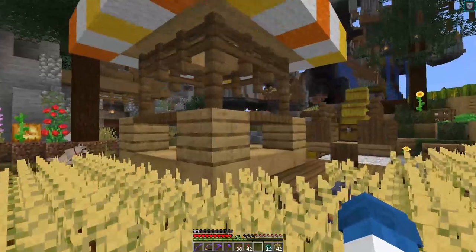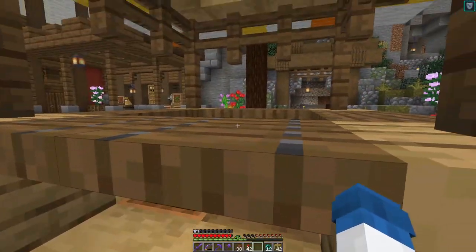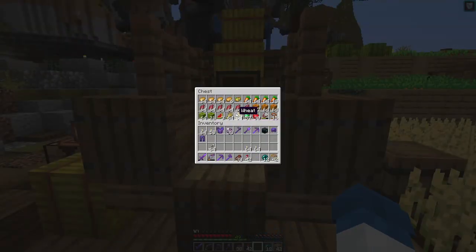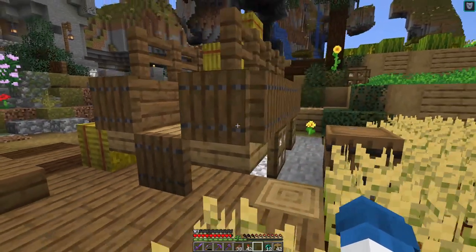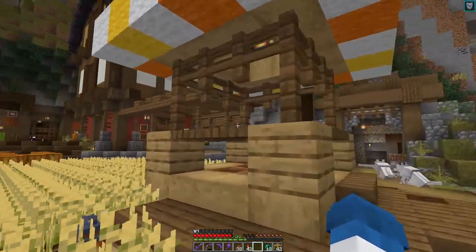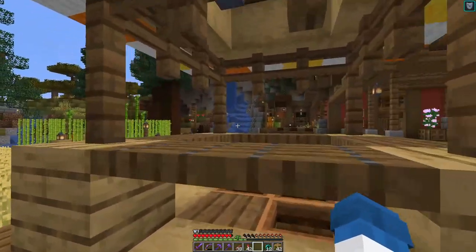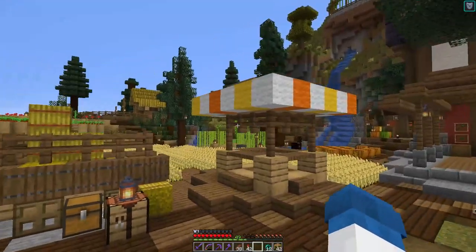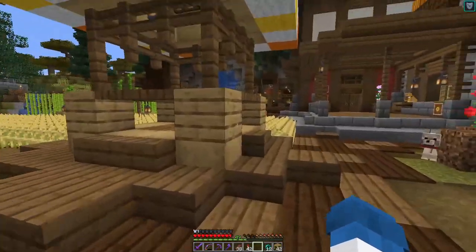This is supposed to be a market stall. At one point there were villagers inside — farming villagers to trade with. All those goodies I gathered here in this little hay cart. But they got snagged by either zombies or skeletons, I'm not quite sure. Maybe they decided to work somewhere else. They are gone now.